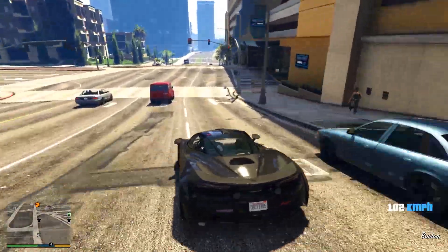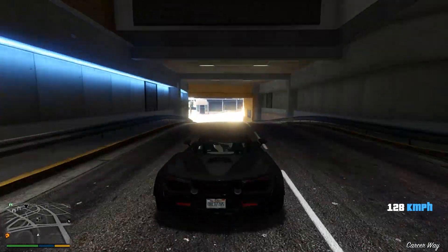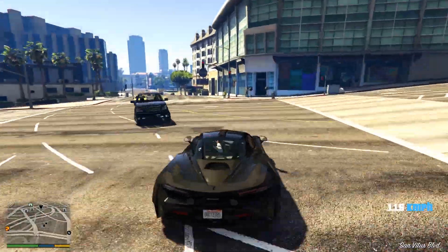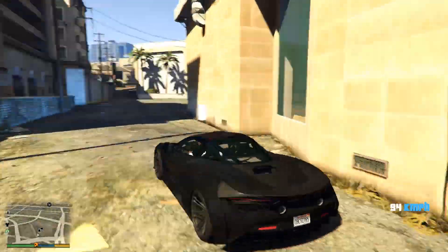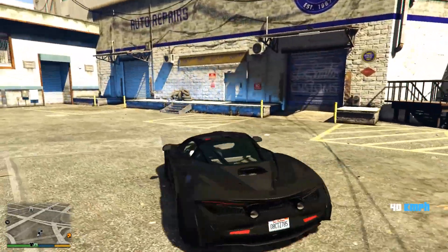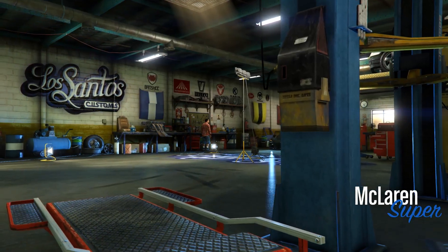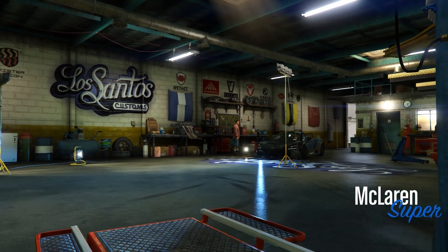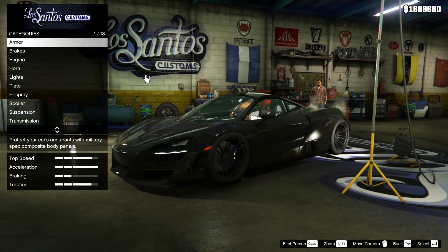I'm actually changing the color to black for robbing the dealership. Once that's done, it's time to change back to some normal colors for the McLaren — all McLarens look good in a solid color. I think I'll go with orange or yellow, something like that. Oh my god, this thing looks like a UFO guys, it looks so nice!